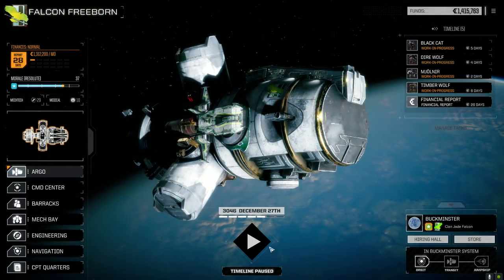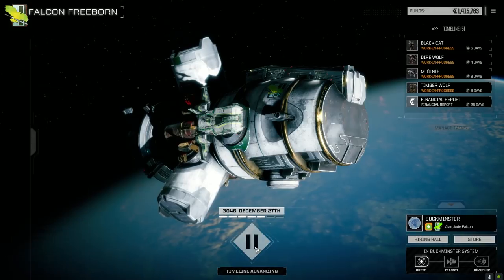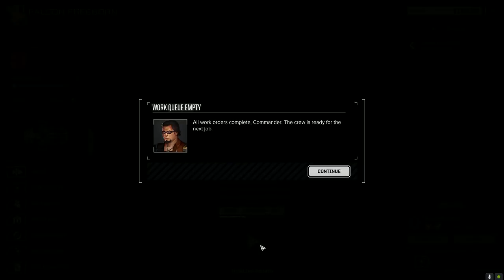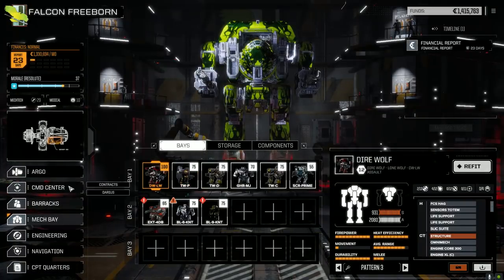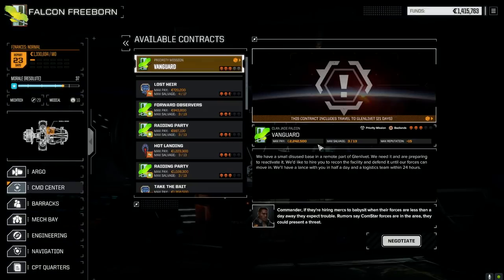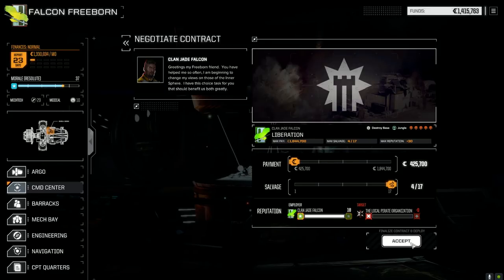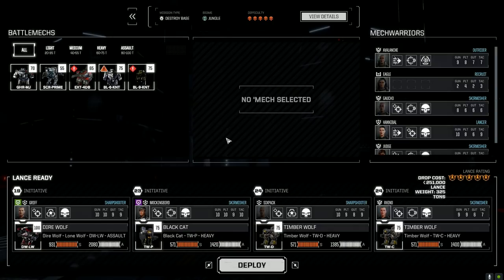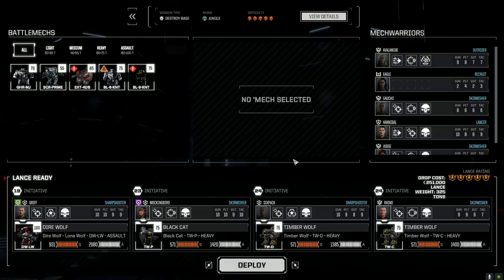Let's manage our tasks a bit better. Let's double check the mech bays to make sure everything is fine. We're good to go. Let's go down here and do a liberation — we'll take control of this pirate band's base and destroy it. This should be no problem for us. Of course, now I say that it might end up being a problem. We'll run the same way. Do I want Six Pack in the speedy Timberwolf? He just got 10 gunnery before the episode, so that's kind of good. Let's deploy.